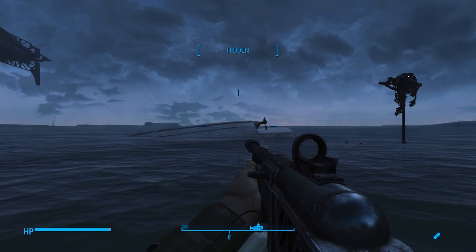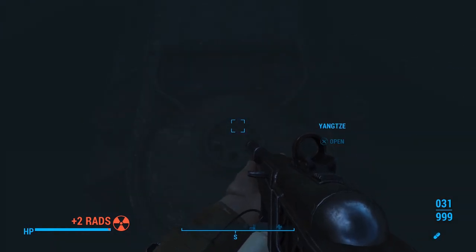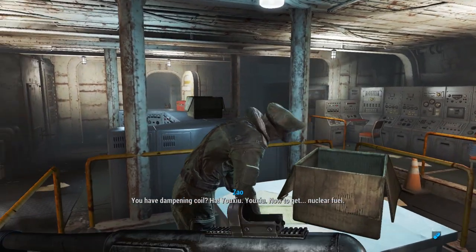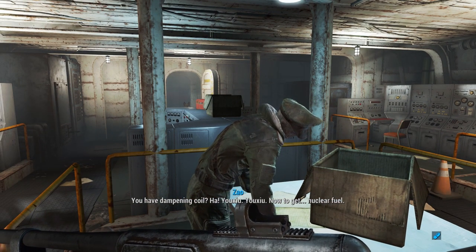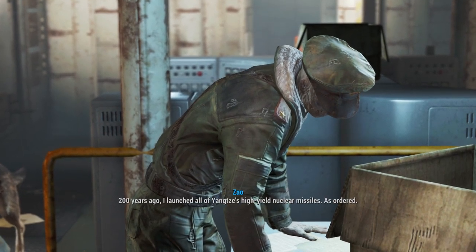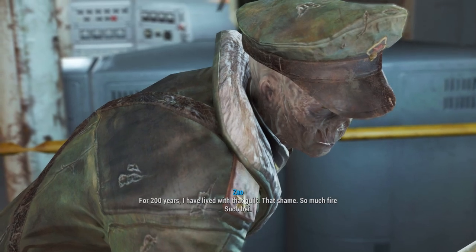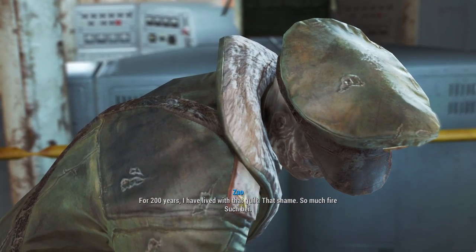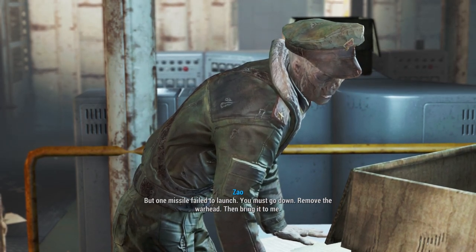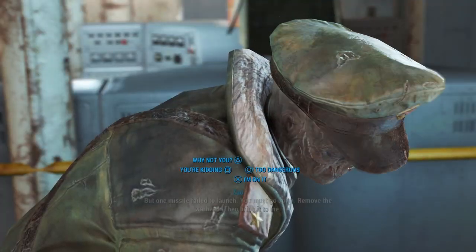Let's put some Rad-X on. Go inside. You have dampening coil? Yoshu! Now, to get nuclear fuel. The next step seems simple, but do not be deceived. 200 years ago, I launched all of Yangtze's high-yield nuclear missiles — as ordered. For 200 years I have lived with that guilt, that shame. So much fire. But one missile failed to launch. You must go down, remove the warhead, then bring it to me. I'm on it. While you are getting warhead, I will prepare the reactor.